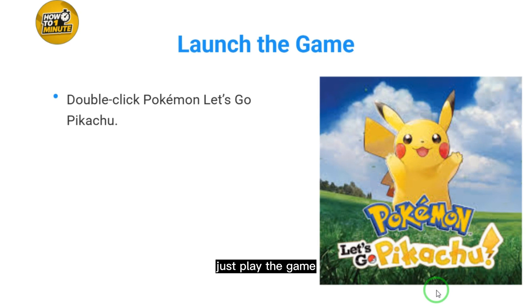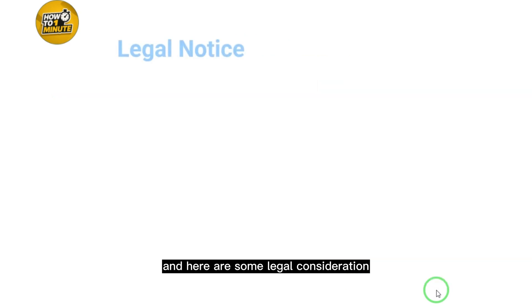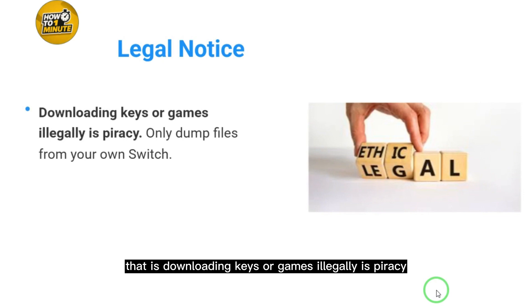Here are some legal considerations: downloading keys or games illegally is piracy. Only dump files from your own Switch. Make sure you have your own hardware and your own keys so you can play the game smoothly and legally.